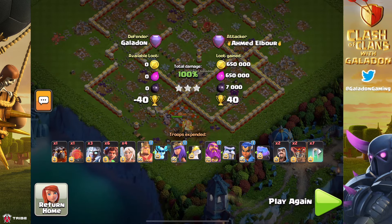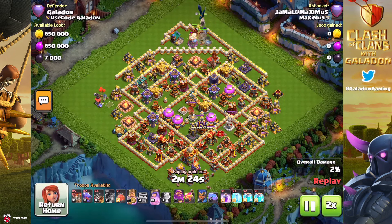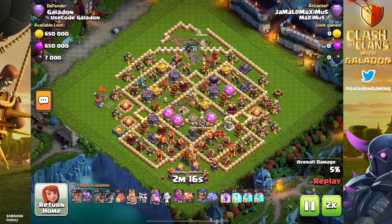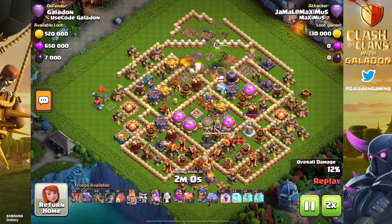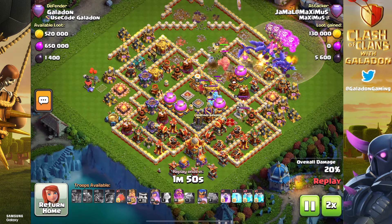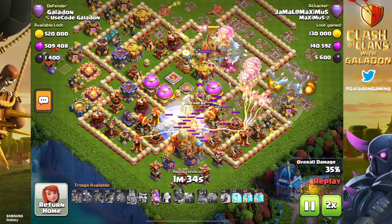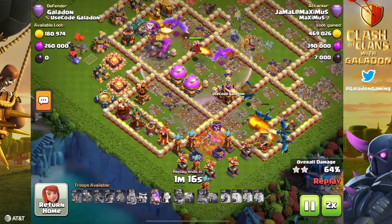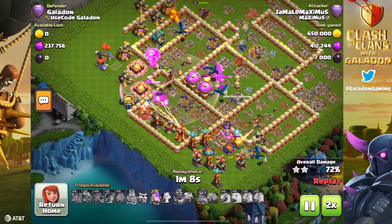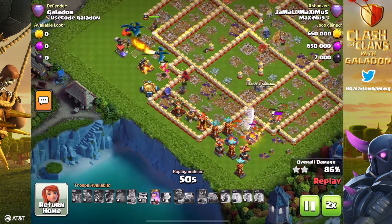This next defense definitely belonged in a video, because that's a Town Hall 15 about to annihilate my base. I know offense is so OP right now that TH11s are destroying max 16s, but I was very impressed that this player came in as a TH15 with dragons — dragons no less — and completely annihilated my base. I love the clones; watch for the cloned balloons that are just going to explode over the town hall and get crazy value. This was such a fun attack to watch. Those may be some of the best-looking level 10 dragons in the game right now — congrats to Jamal Maximus for absolutely annihilating a fully maxed-out Town Hall 16 with his TH15 army.